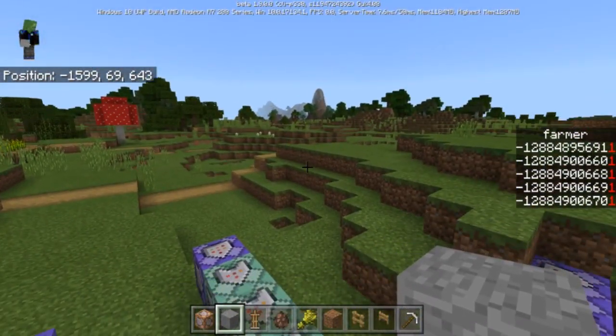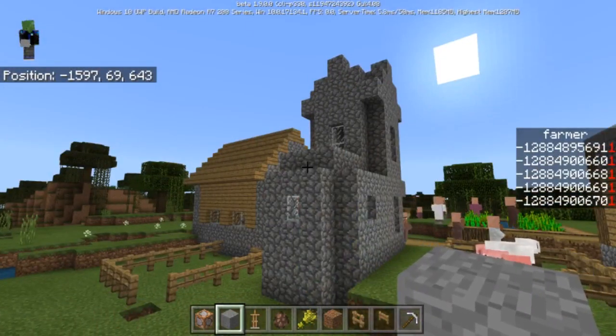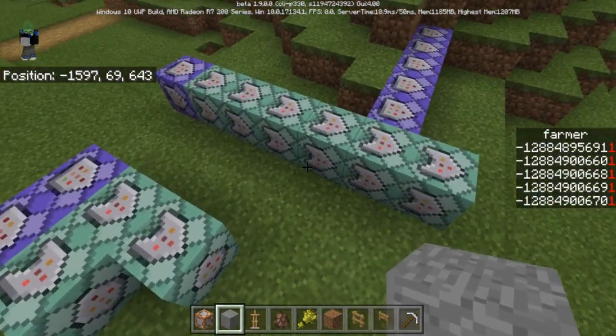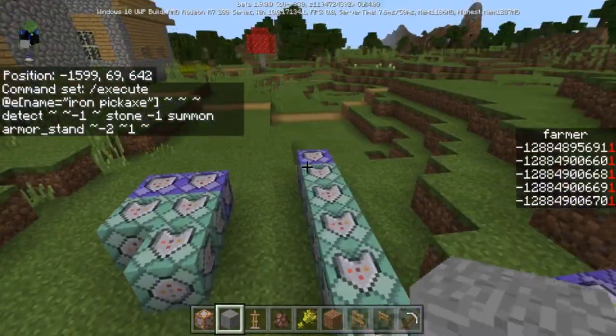That's where the villagers do all that stuff and the materials will go back to the village, which you as a player will be able to gather. It will summon the armor stand — just like everything that needs the hopper and the chest — everything will be here.